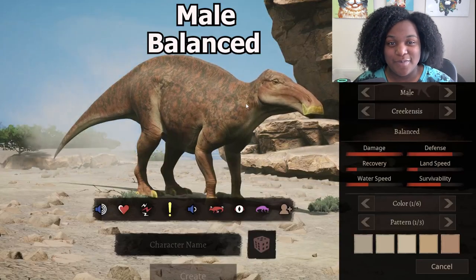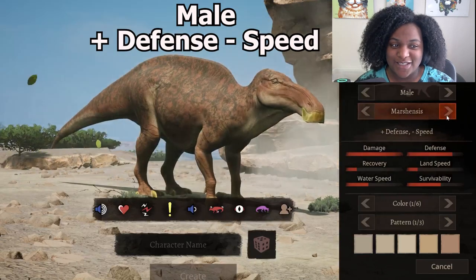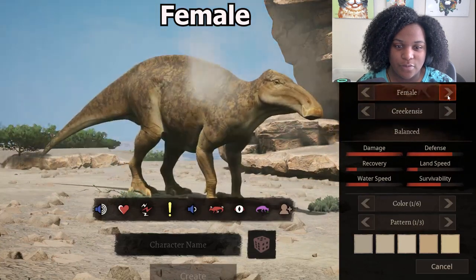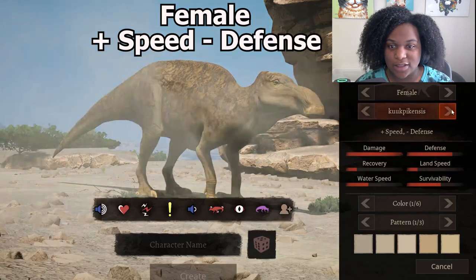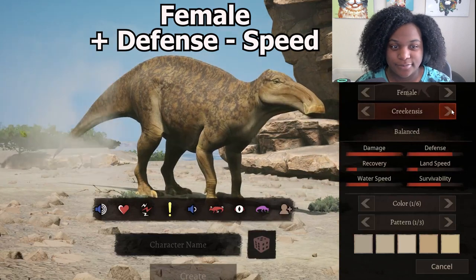Right here we have the balanced male, plus speed minus defense, plus defense minus speed, and back to balance. This is the female skin, which is a bit more brownish orange. This is the female balanced, the female plus speed minus defense, female plus defense minus speed, and back to balance.